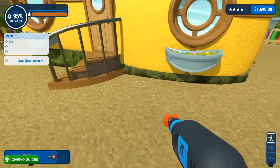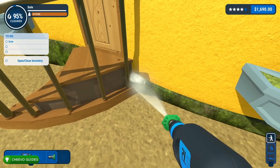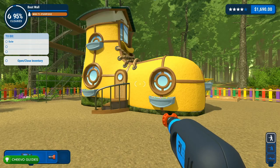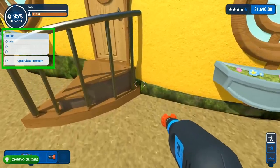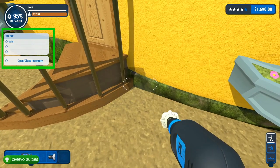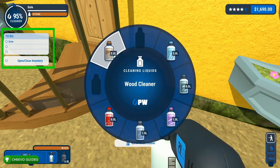Again, the most important part of this achievement is making sure that you've cleaned every other item or surface on this shoe before you start cleaning the sole. If you've done this correctly, the to-do list will pop up at the end of the mission showing which items are still available. You want to make sure that the only item left on the to-do list is the sole.